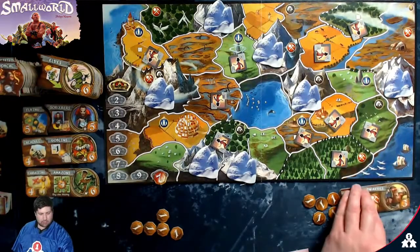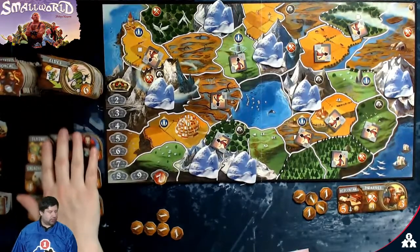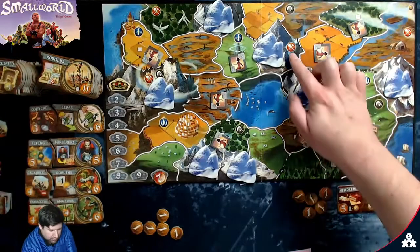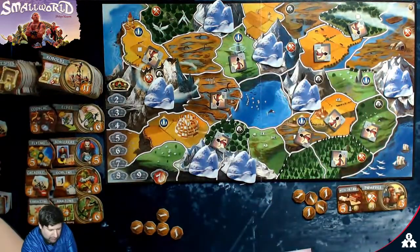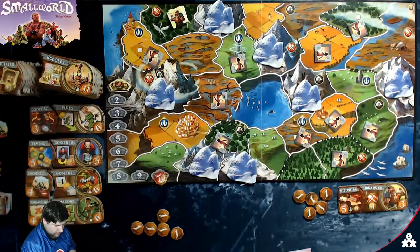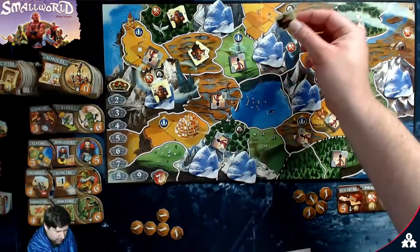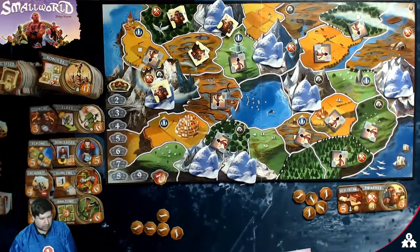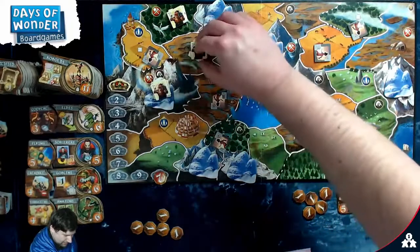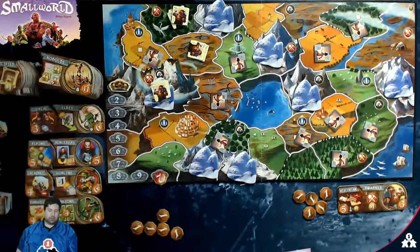Are the bad guys going to destroy one of the races right now? No, only when you go into decline. So I'll reveal a new race. I need all the Dwarves and the mines. There's a mine right here — a really good spot. Two dwarves here, two here, and three here. I've got one left over. I try to go one more space — I need a two or higher — and that is not a two or higher. I'll put this guy here to defend my mine areas. I get one, two, three, four, five points.